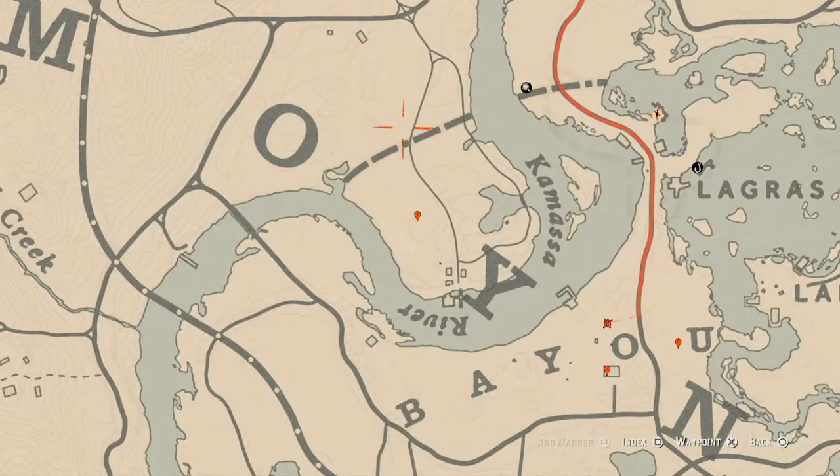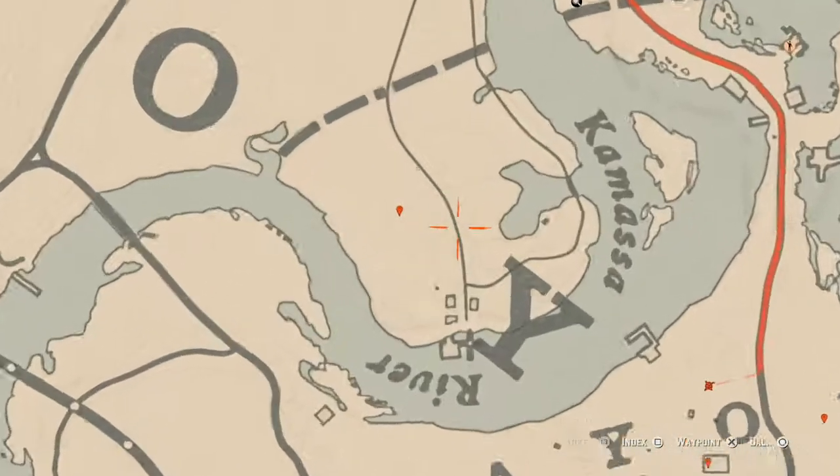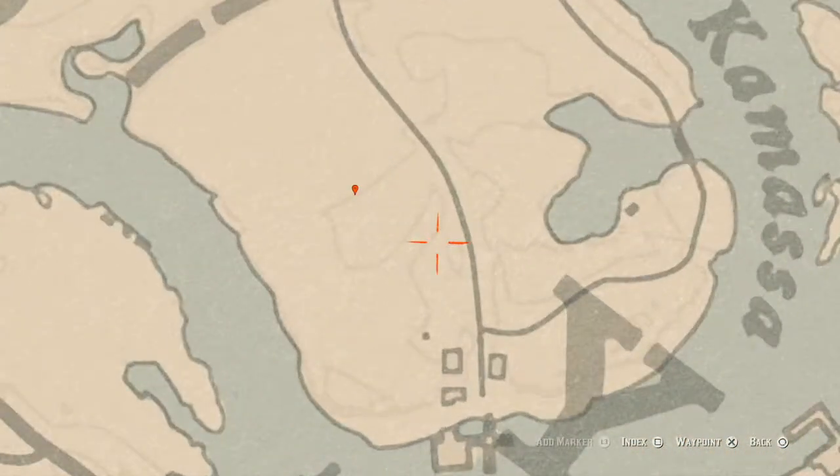Going up a little bit across the water to our next marker, right here at this location you guys will get a random coin. I cannot tell you which coin it will be, but right here at this location that's what's there. Remember to pay attention to the lines because that's almost exactly where it is.